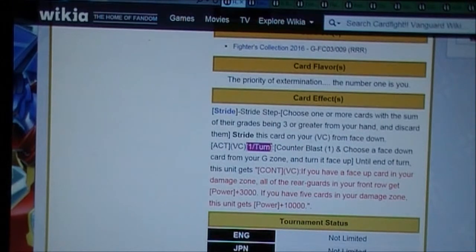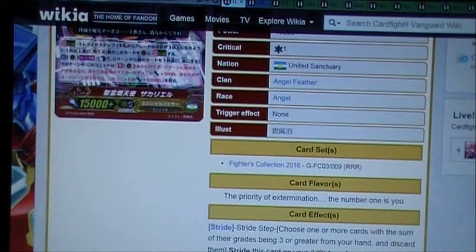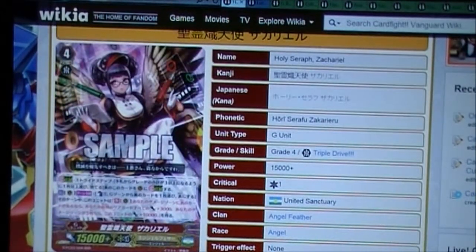Of course it's a stride card, so the first part is like all the other strides. Counterblast one and choose a face-down card from your damage zone and turn it face up. You can choose pretty much any face-down unit in your damage zone — you don't have to choose specifically another copy of this card. That makes it instantly more playable, because I don't like cards where you have to flip up the same copy. So you can run one copy and still use its effect.